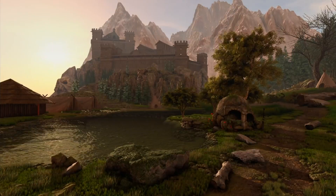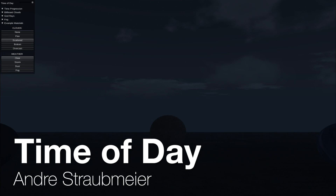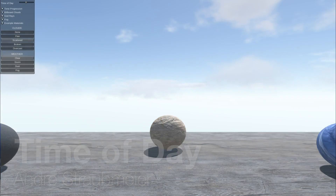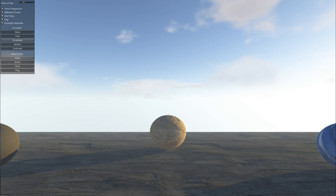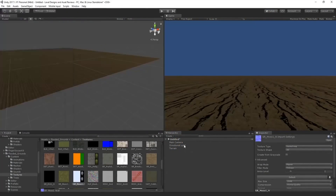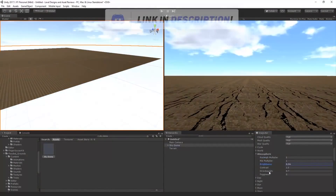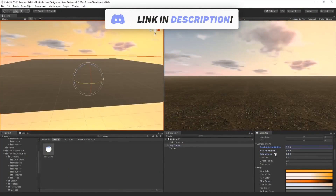Number one: Time of Day by Andrei Straubmayer. Time of Day is an asset to render realistic dynamic sky domes with day and night cycle. It also supports weathers and clouds, and allows you to change all of these settings in a single component. Time of Day works out of the box in Unity, so you can just literally drag and drop it into your scene as a prefab, and it's going to work.